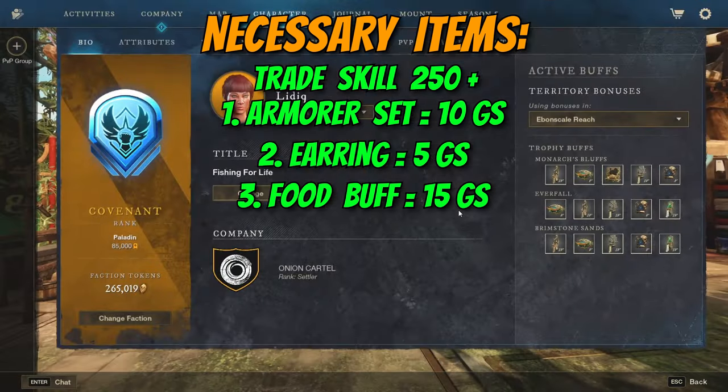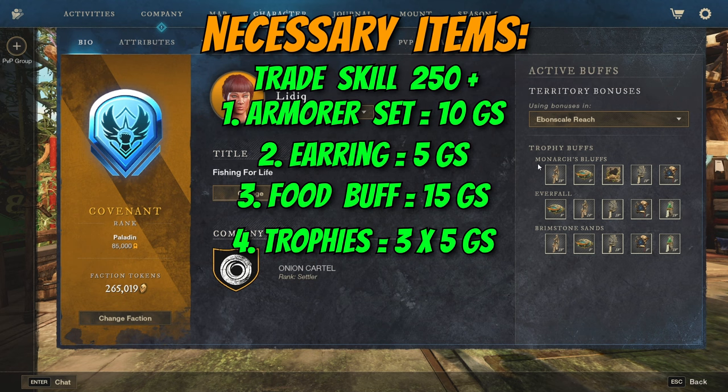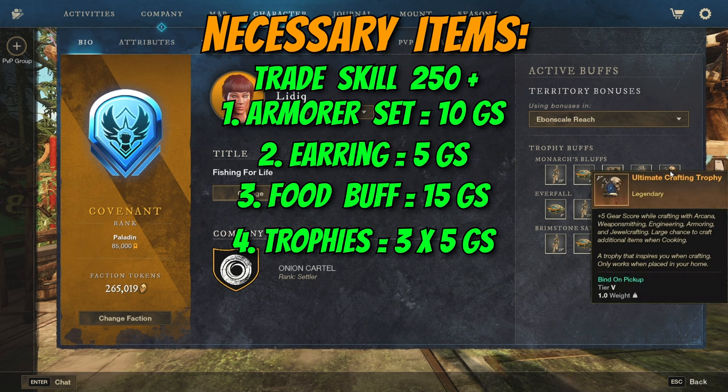The next piece of the puzzle is your trophy. You can have three trophies in three separate houses — in this case I have a house in Monarch's Bluff, Everfall, and Brimstone. You don't see an armorer trophy because I already have my ultimate ones, but as you can see from the description, arcana, weaponsmithing, engineering, armoring, and jewelcrafting — because armoring is considered for both — give a total of plus 5 gear score increase whenever you craft at those stations. In total, you need three major trophies in order to obtain the next plus 15 points.